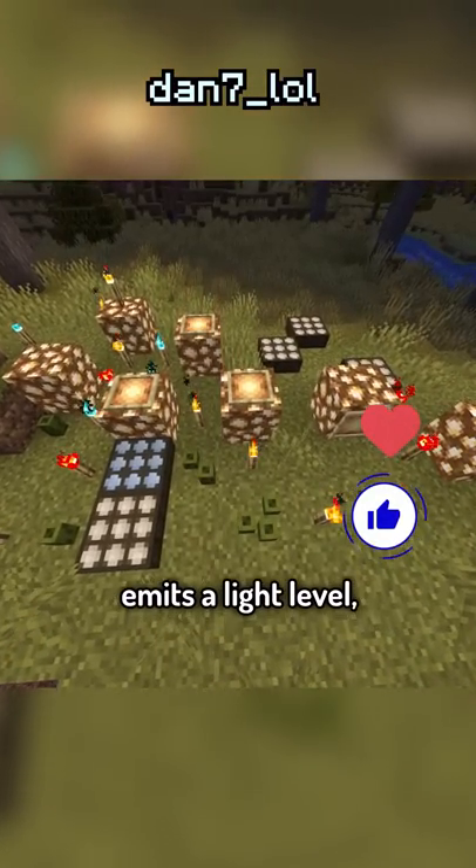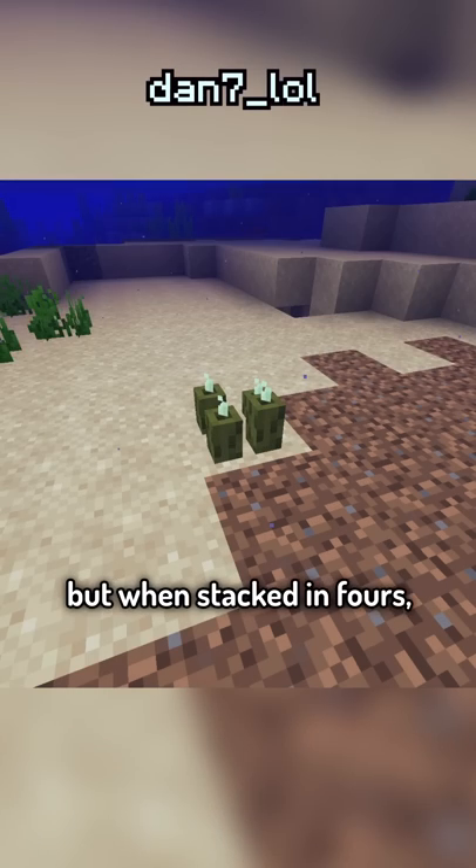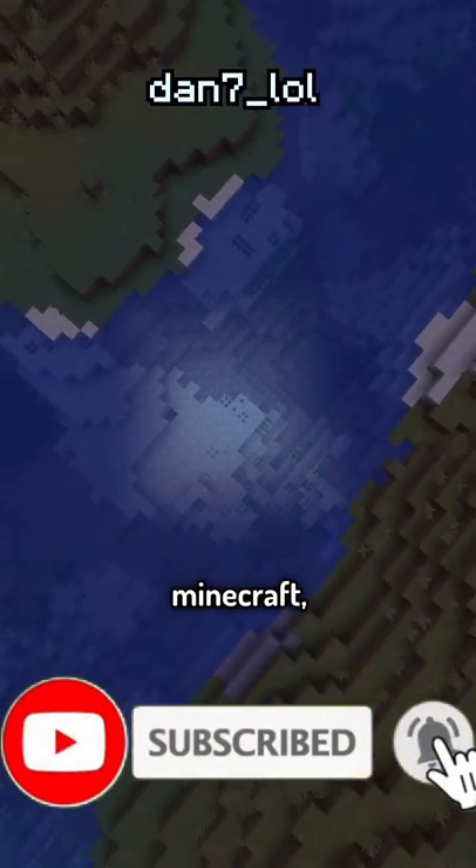Every glowing block in Minecraft emits a light level. A torch has a light level of 14, the Sea Pickle has a light level of 6, but when stacked in 4s, it has a light level of 15 — meaning the Sea Pickle is the brightest block in Minecraft.